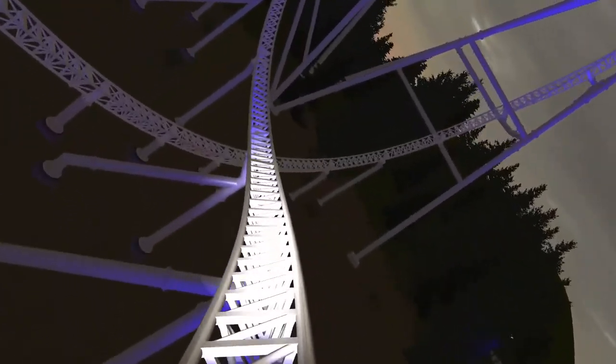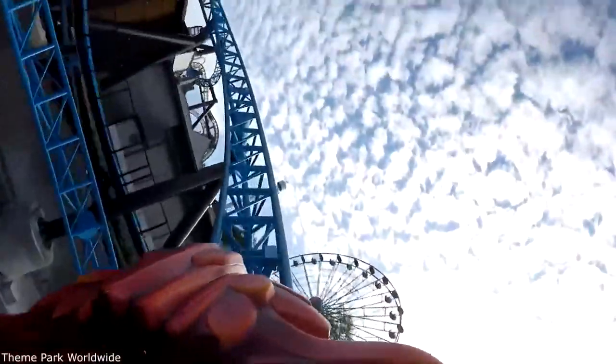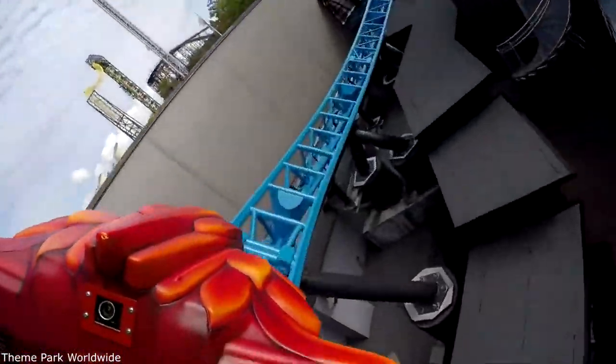Starting out the ride, you're launching to a valley before going up into a top hat inspired by Dragster with a 270 degree twist going down, and then you go up into the air and do this rapid turn, similar to that found on Tygra, which is also designed by Camille.